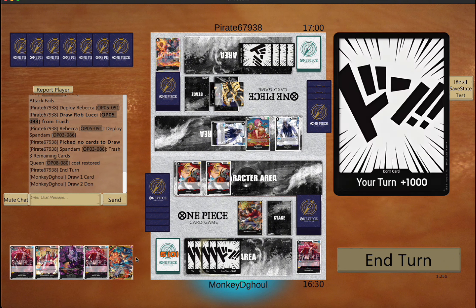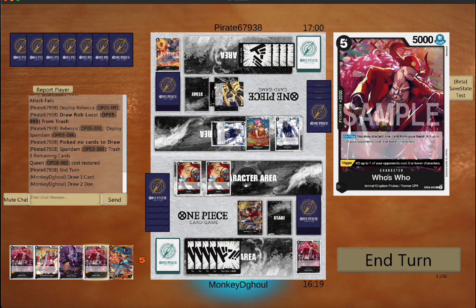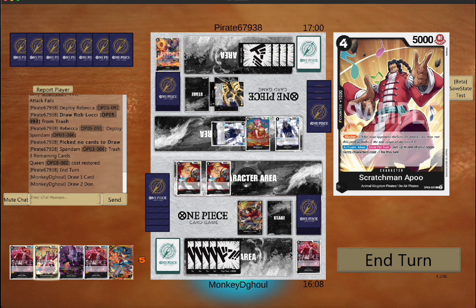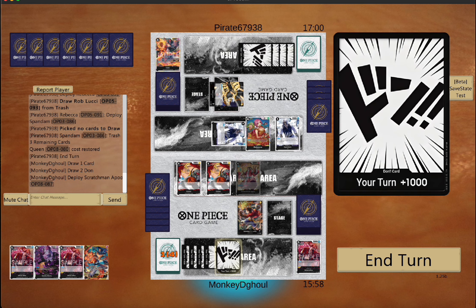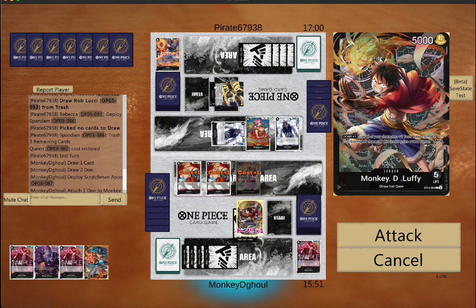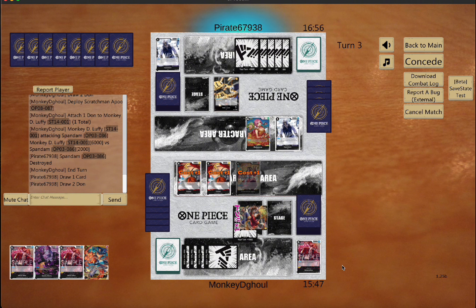It's my turn — I'm really thinking about what I'm gonna do because all it takes is one misplay and that could be the game. This is my first time playing the deck, so I'm really just trying to figure out how it's gonna flow and how wide I'm gonna get. I decide to throw the blocker. I know he's gonna try and get rid of it next turn, but I'm gonna swing at Spandum because I really don't want too many characters on this board — less swings is good for me.